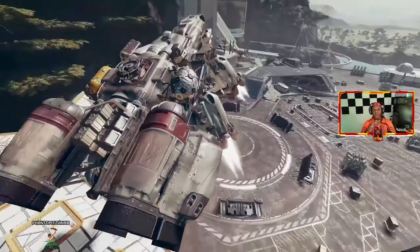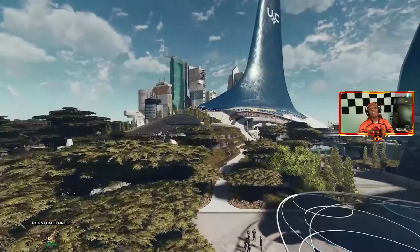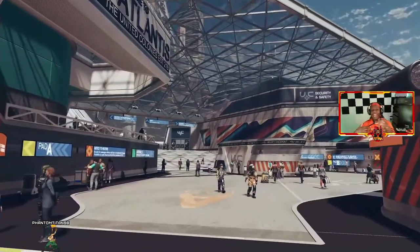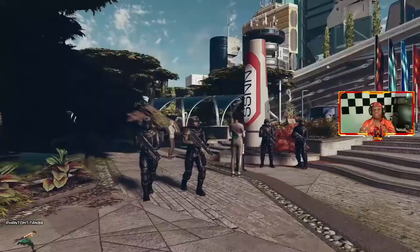After some initial encounters, you're invited to join Constellation, who in the future the game is set in are the last group of space explorers. To meet them, you'll head to the capital city of New Atlantis. Show me some in-flight gameplay — I want to see if I can fly the ship myself. There's that leak about how flying is kind of janky in this game.